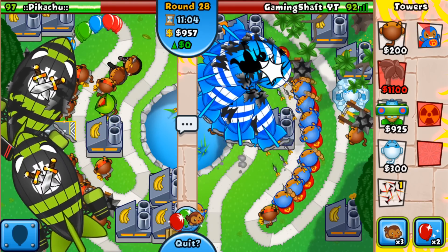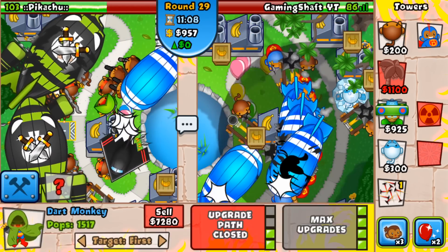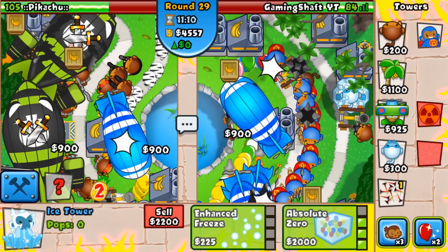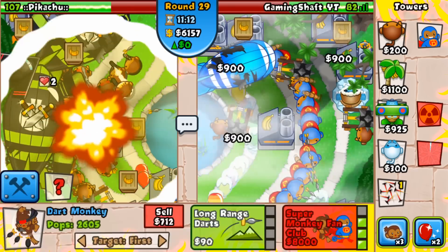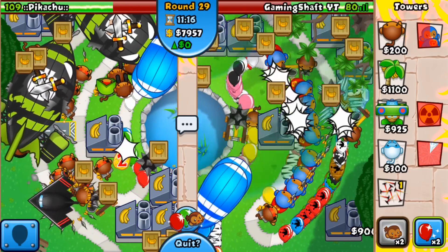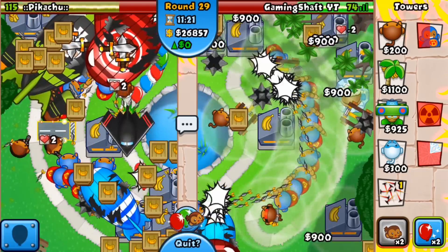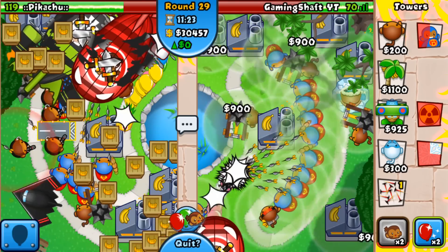Come on, give me some bananas! We've got zero eco now — oh god, am I going to have to boost? Let's just use that. I'm going to boost just to be safe — there's a lot of ceramics there. Ice shards would probably have dealt with that but better safe than sorry.